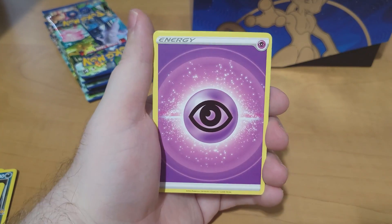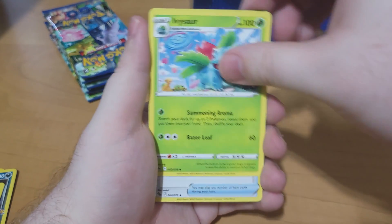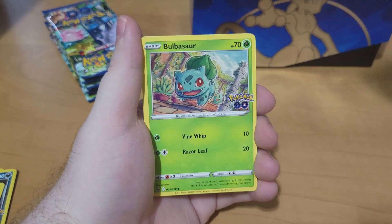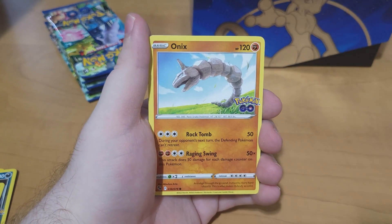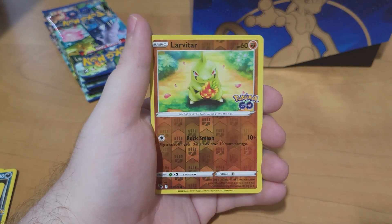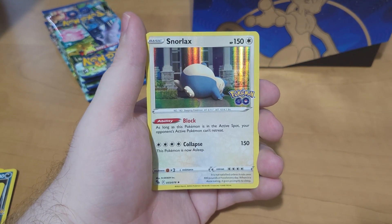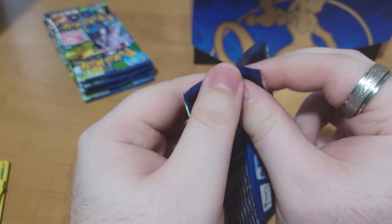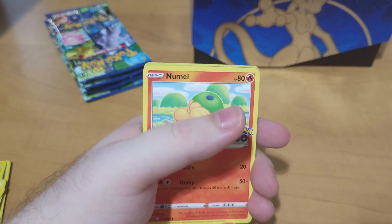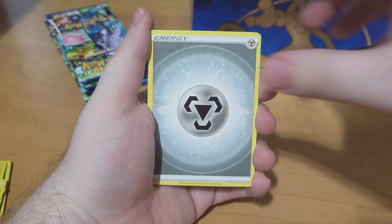Let's see what we got. We got Psychic Energy, Blanche again, Ivysaur, Egg Incubator, Numel, Bulbasaur, Onyx, Babarel, Slowpoke, Larvitar as the Reverse, and Snorlax as the Hollow again. I'm starting to think that no matter what we get a Hollow — I think we are guaranteed a Hollow in these packs, which is really cool.